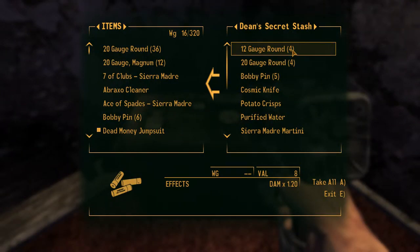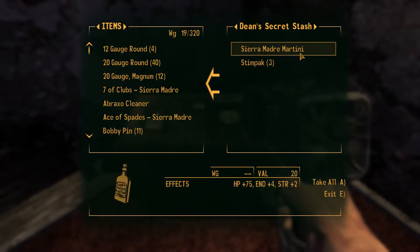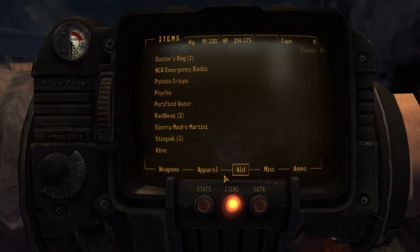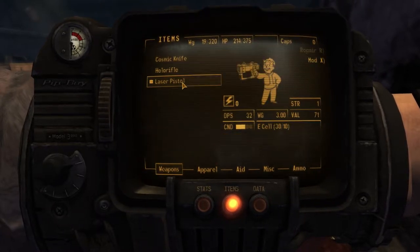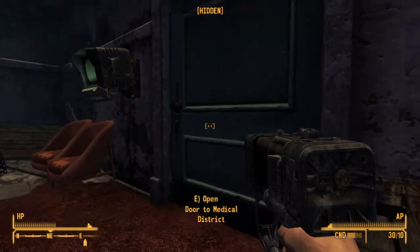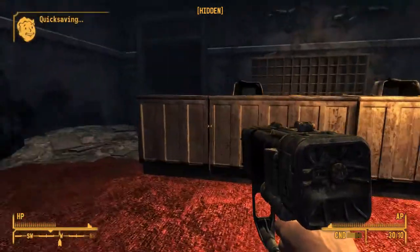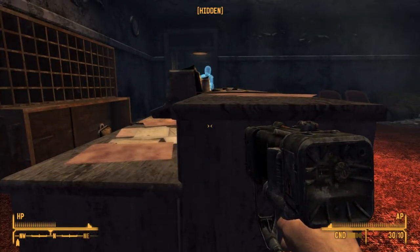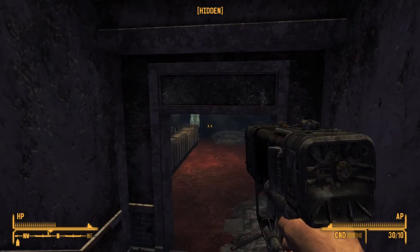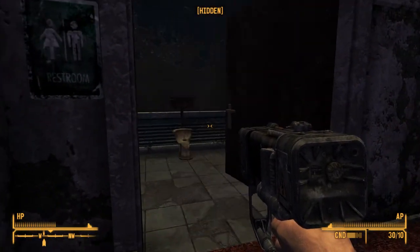That's a glowing hand print - Dean's secret stash! Cosmic knife, pure fate water - wow, these are really good things. Whoever Dean is, we should thank him later. Let's put that here and that on the floor. They still don't actually have any ammo for it. The auto medical district - is that like the exit from the entire area? No Mr. Hologram? There's nothing to see here. He seems to have agreed.